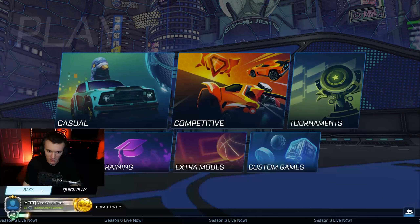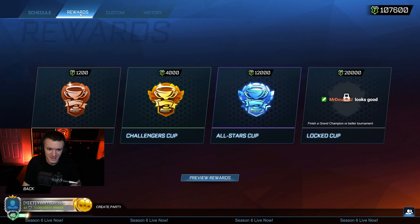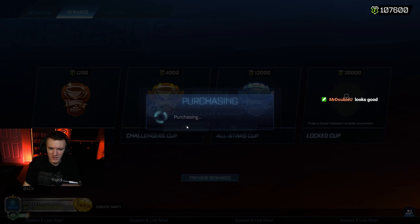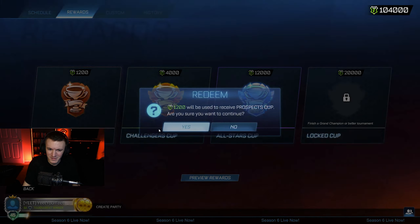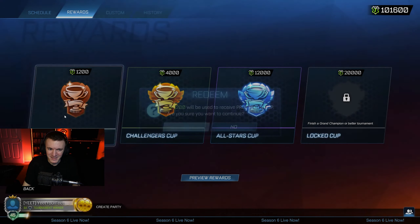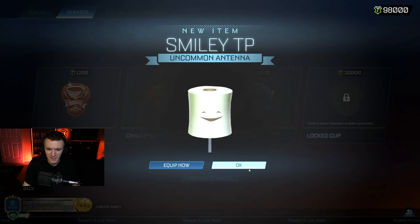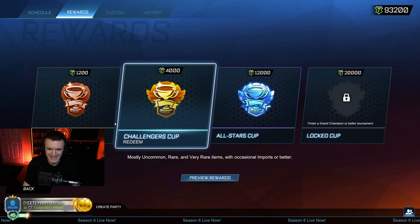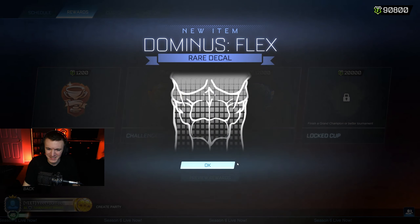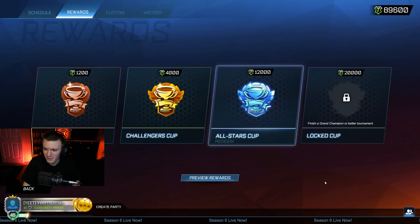We've got Yeet Your Feet's account — thank you so much Yeet Your Feet for letting me use your account. He's got 107,000 tournament reward points and four exotics. All we need is one more exotic and we've got all-star cups. I'm going to start with Prospect just to see if I can sneak a quick exotic from the prospect — try and cheat the system a little bit. We're getting some very rares — not bad. Oh, import! Okay come on. Yes! From a Prospect Cup — there we go, bang. Now we can do all-stars.